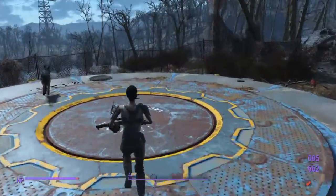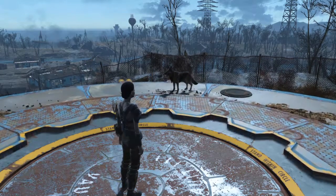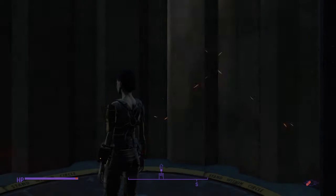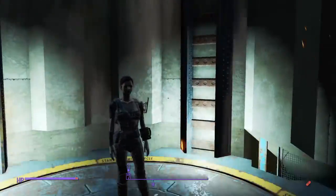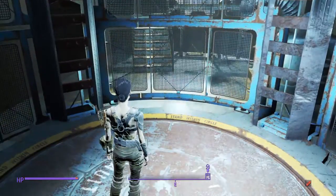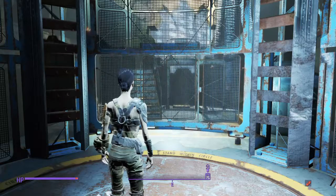Dog Meat will not appear down in the vault. I know he doesn't need to be on the platform with me because he just shows up down there. But I tested it with other companions and they showed up down there just fine, so it's just Dog Meat. And of course I don't have the master lockpicking — see, there, no Dog Meat — and this is really, really getting old.